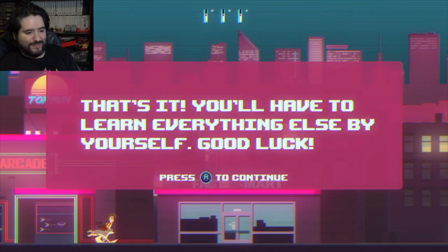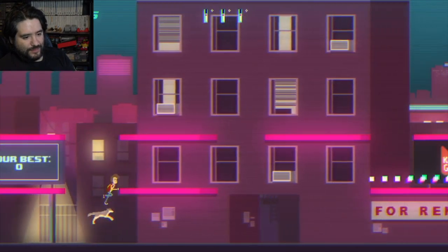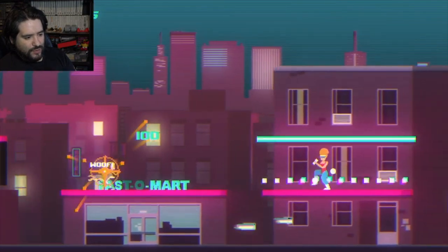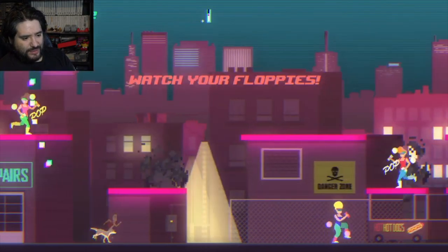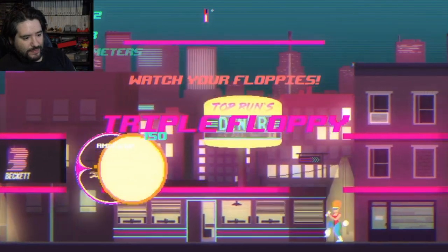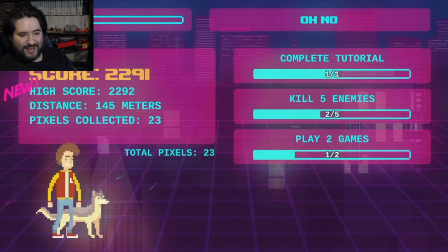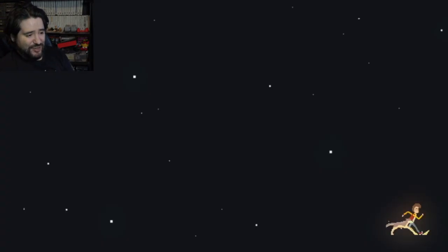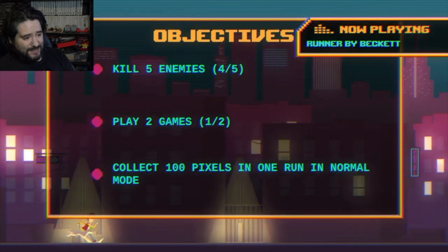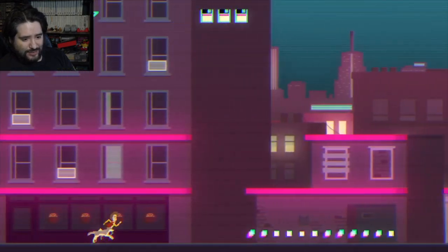Alright, that was the tutorial - let's begin the real game. Meet Cindy - Cindy, what up girl! Watch your floppies. Meet Hammer. So Cindy, Hammer... whoa, one-hit deaths - did not know that! We did alright though. There are objectives - that's nice. There's high scores, there's objectives. I like the animation of the main character, and it's cute that he has a dog.